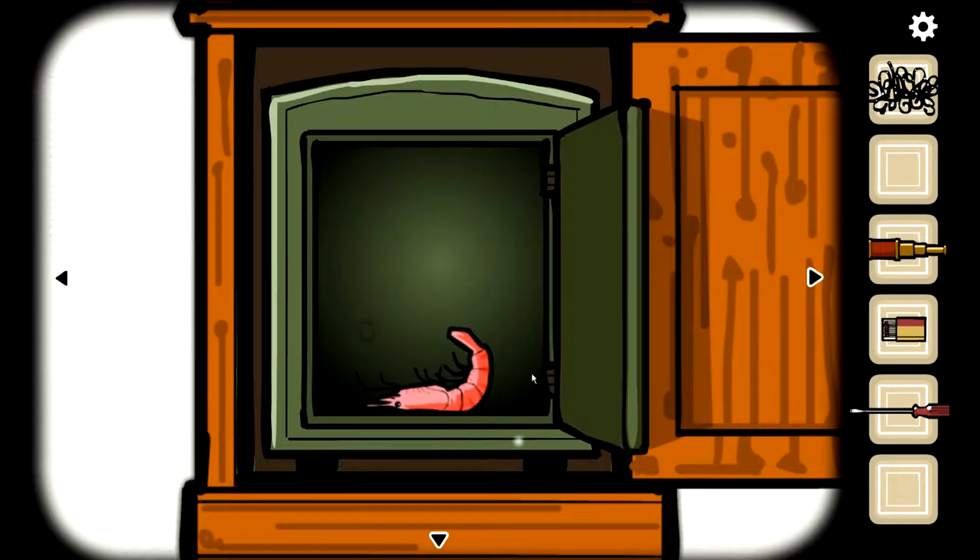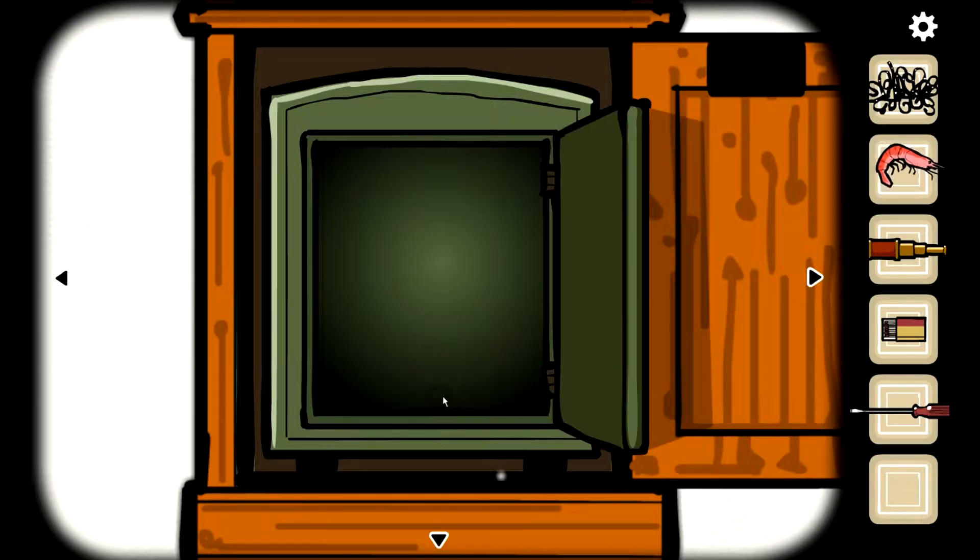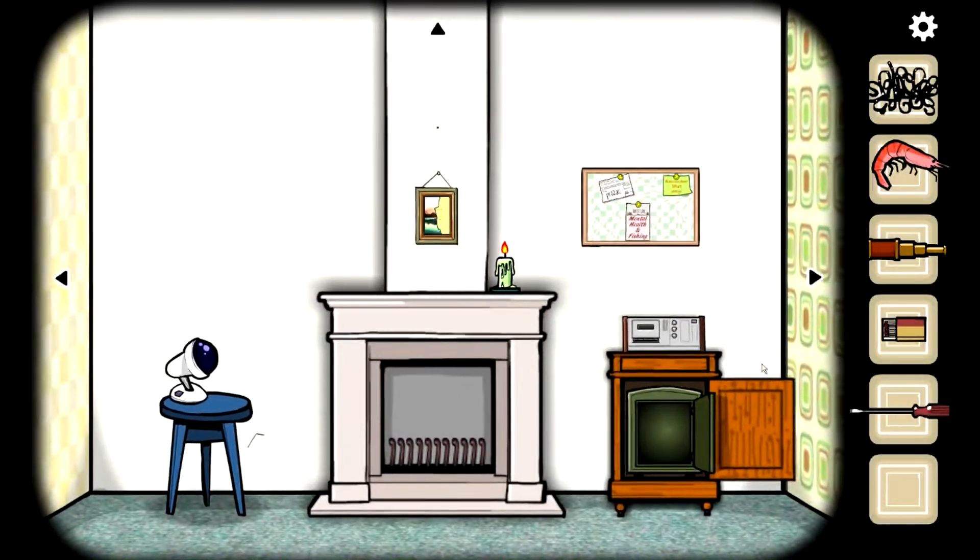1-7, then 1-8, then 1-7 — a shrimp. Why the hell was there a shrimp in a safe?